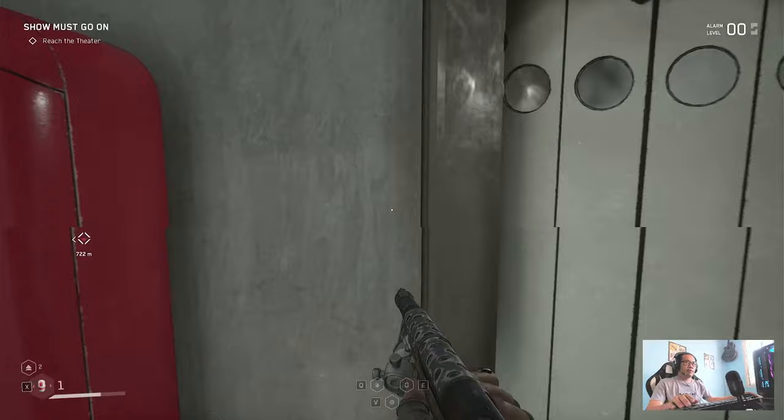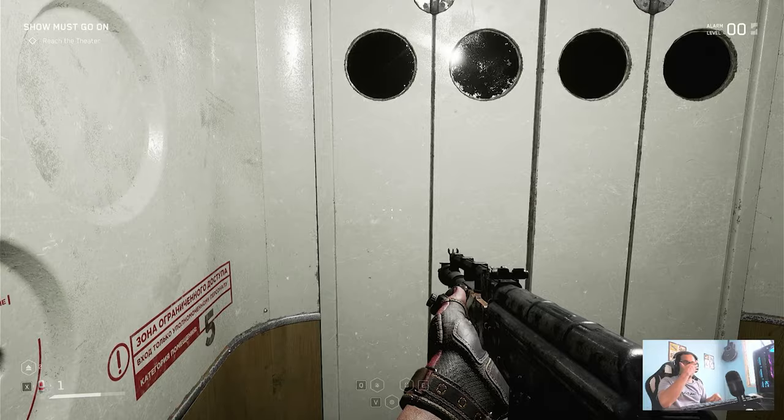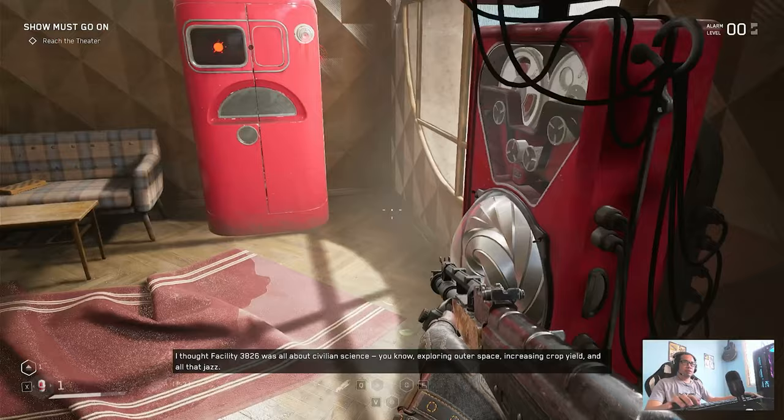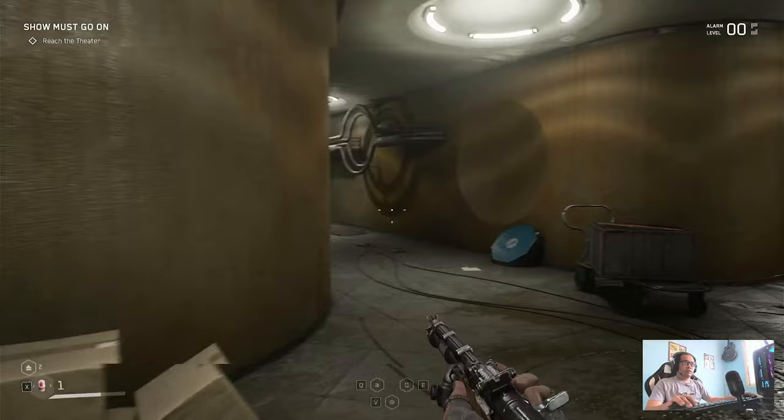Turn the elevator here. From the elevator, there are saving options — you can save your game here and you can also collect some crafting materials here.